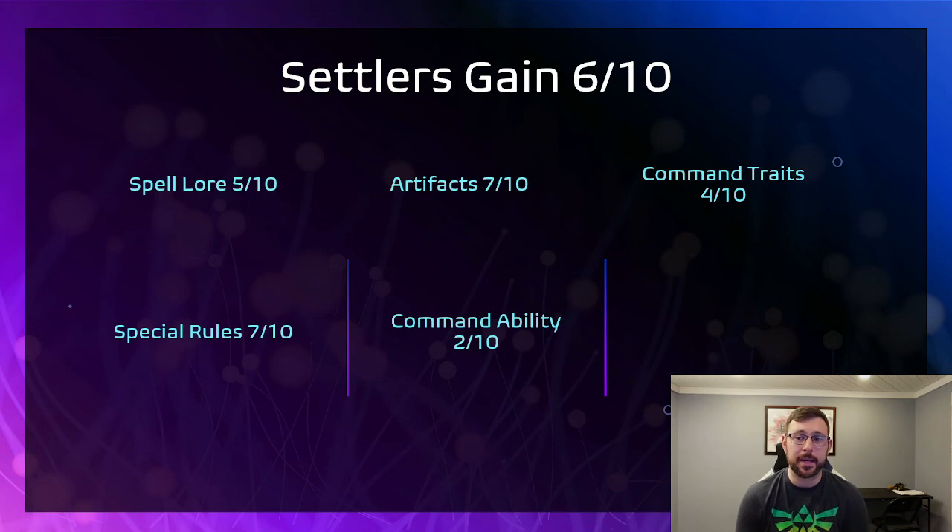For Settler's Gain, I gave the Command Ability a 2 out of 10. You pick one Lumineth hero — which you probably aren't bringing — and then all Free Guild Guard or Collegiate Arcane units within 18 inches of that hero don't take a Battleshock test. It's pretty useless most of the time. The Command Traits aren't that great either — you're probably taking Master of Magic so you can reroll some stuff, and there's one that gives you a 4+ Command Point, which is common in the Cities book. Overall I give Settler's Gain a 6 out of 10.